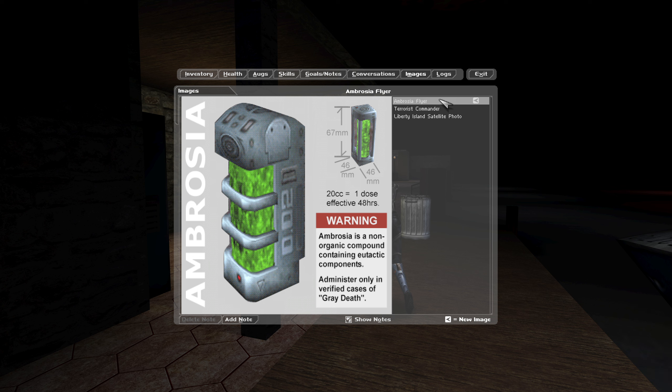Let's look at this image — the Ambrosia flyer. That's what it looks like and that's what we've got to find. 20 cc equals one dose, effective in 48 hours. It even shows you the dimensions. Warning: ambrosia is a non-organic compound containing eutectic components that should only be administered in verified cases of grade death. Before we start, I want this mission to go a certain way, so there may be a cut if it doesn't.